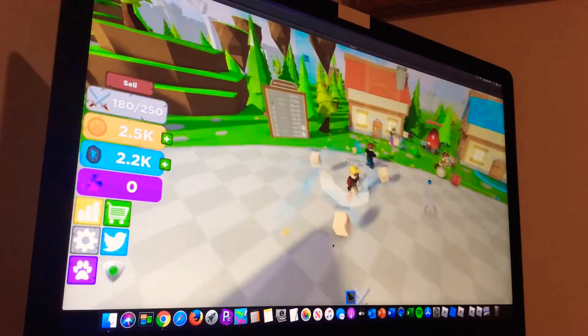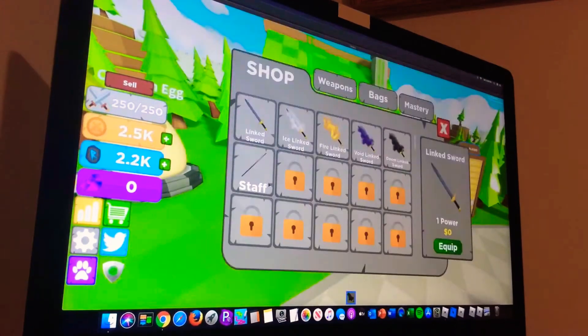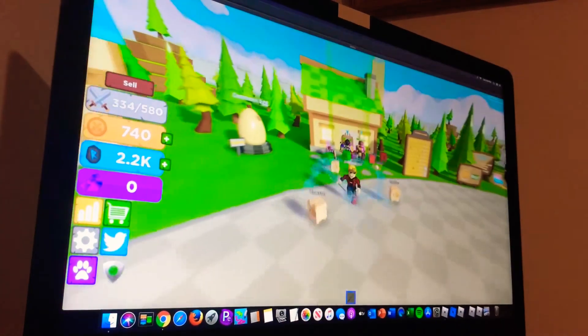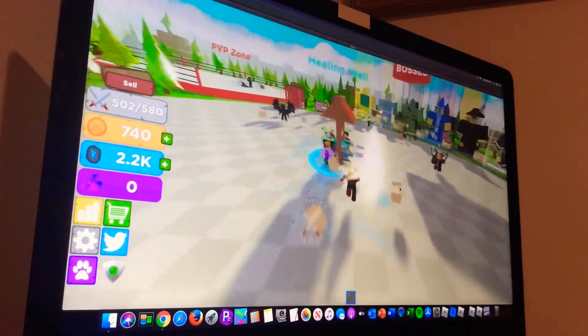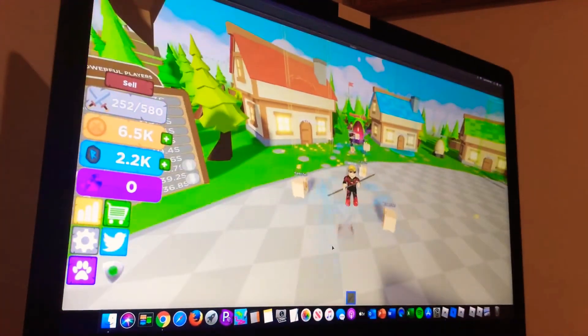We have 2.5k coins from just one or two seconds. Let's buy a staff and let's buy another bag. We do 84 power pretty quick. Let's grind just a little bit to wear out 10k, and let's spend the rest on swords.